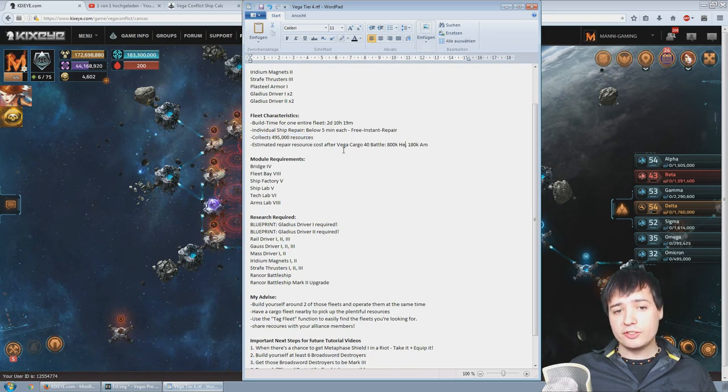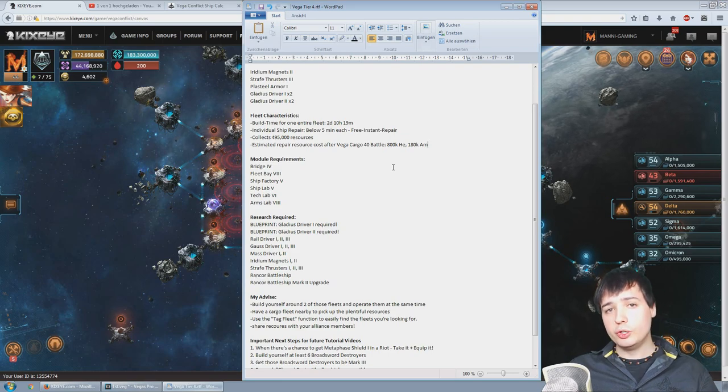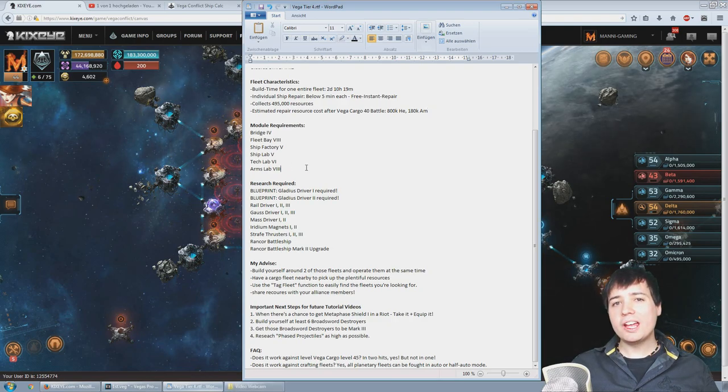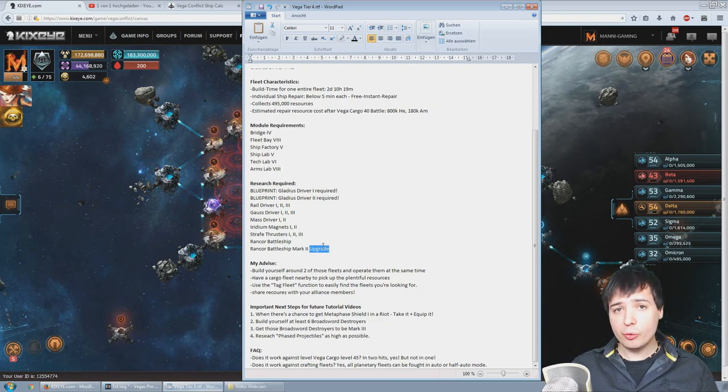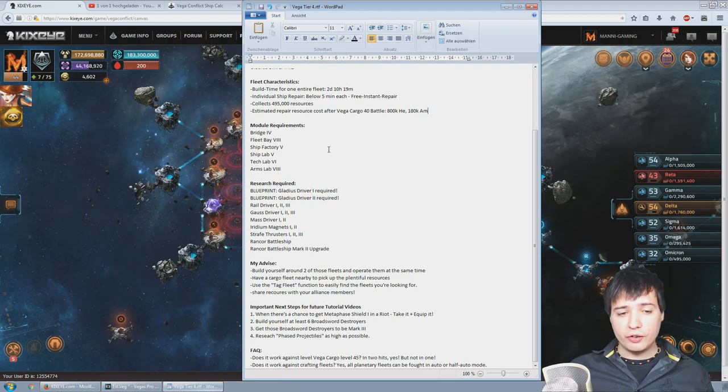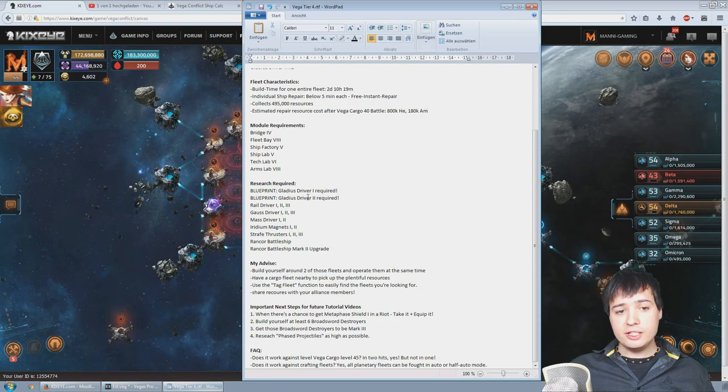Individual ship repair is below 5 minutes as usual. You collect around 500,000 resources in one go, and the estimated repair cost after one level 40 cargo fleet is around 800,000 helium and 180,000 antimatter — but you just saw how many resources you get out of it. Module requirements: Bridge level 4, Fleet Bay level 8, Ship Factory 5, Ship Lab 5, Tech Lab 6, Arms Lab 8. The research requirements include Gladius Driver 1 and 2 blueprints completed, Rail Driver 1-2-3, Gauss Driver 1-2-3, Mass Driver 1 and 2.